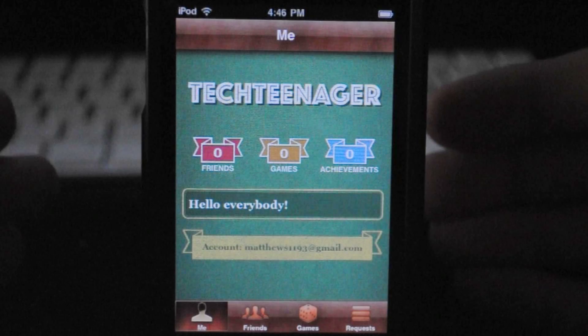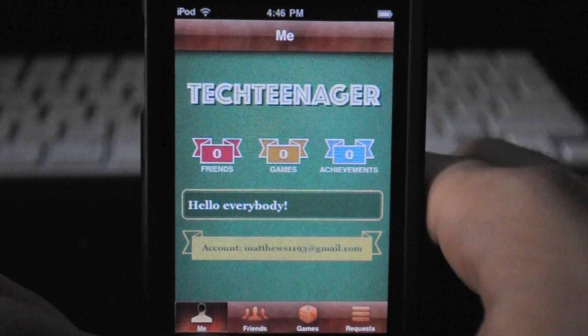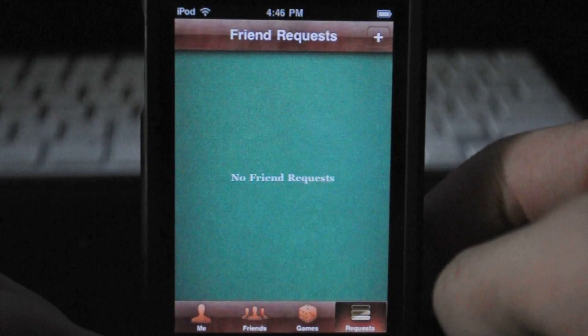Once you've signed in and got everything set up, you'll be greeted with the home screen. It has some info about yourself at the bottom, your friends in the next tab, your games, and then your friend requests.